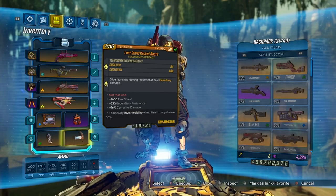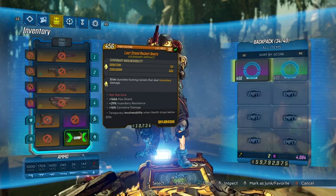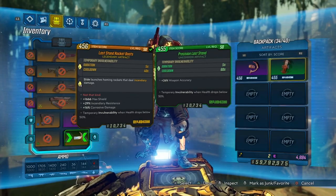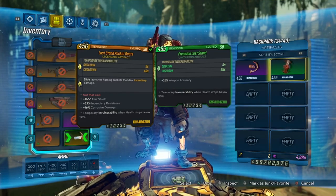First on the list is the invincibility glitch. You can run this through the Proving Grounds, killing bosses — you can do this anywhere, anytime. All you need is the relic called the Last Stand relic. It doesn't need to be the legendary one or even a blue one; it can be a green Last Stand relic.